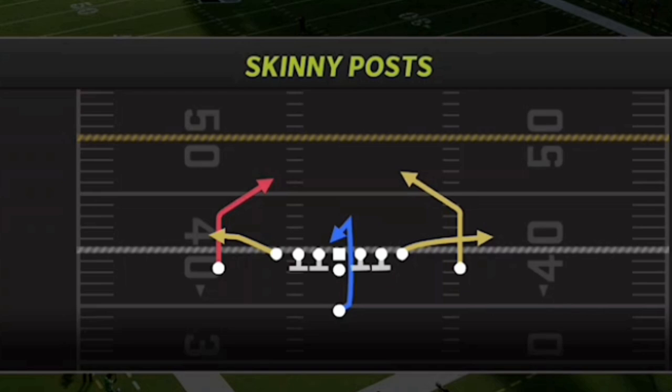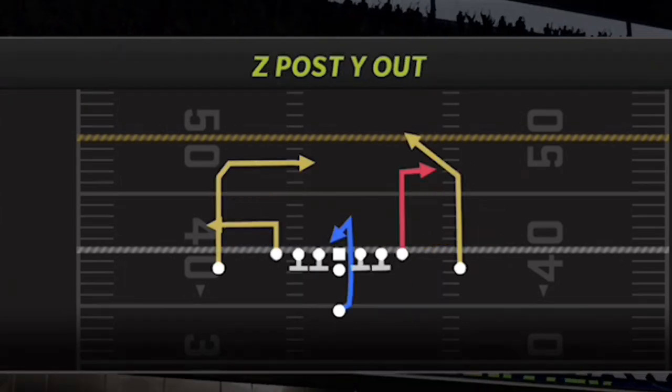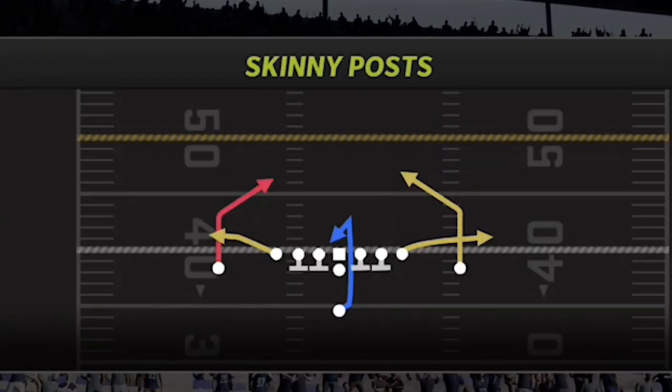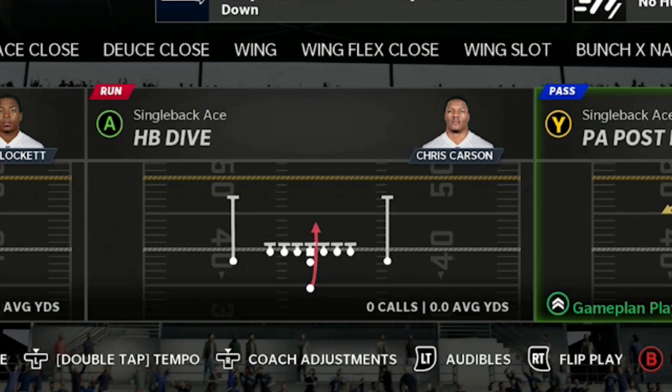This is definitely a run-first offense. The last play I save for when I want to score a one-play touchdown against just about any defense — that's the Z Post Why Out. This play can be a one-play touchdown to either side of the field. Because it's an even formation, I can just flip the play and run it in any direction. Those are my four audible plays — a fifth play is important too.